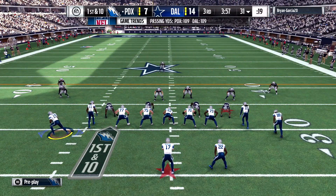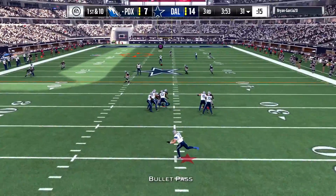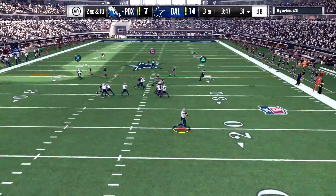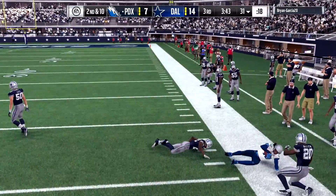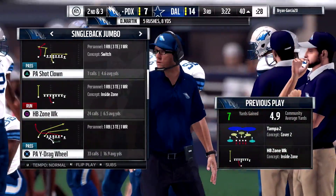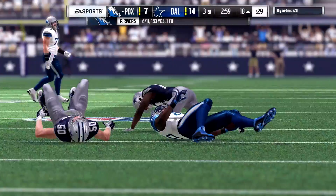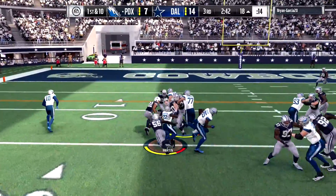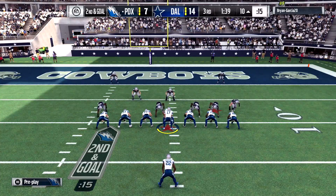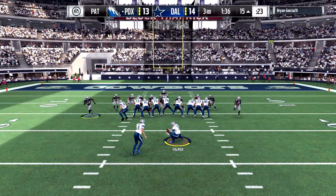First and ten to start the third quarter. I send Marshall in motion and go right back to Dez Bryant — but he drops it. Second and ten. Play action fake — Hopkins with the catch, DeAndre Hopkins with the catch, first and ten. Give it to Martin — Martin takes it up the left side. Second and three, run the play action, throw it to Ebron — he tries to hurdle an opponent but we get another first down. Quick pass to Hopkins gives us another first down. Second and goal — throw it back to Hopkins, Hopkins takes it in for a touchdown. Ties the game up 14-14 late in the third quarter.